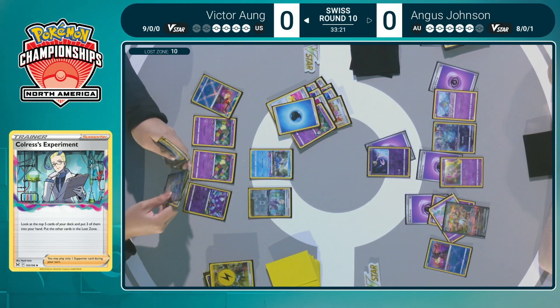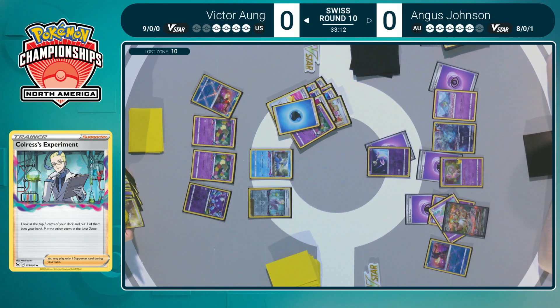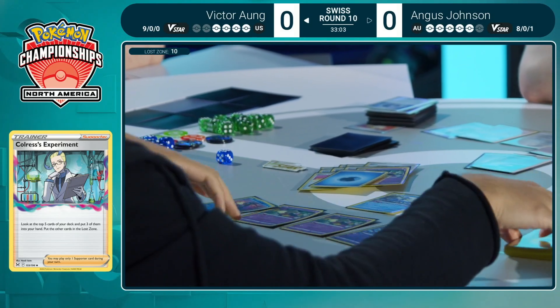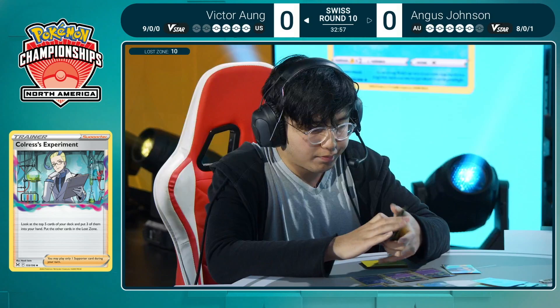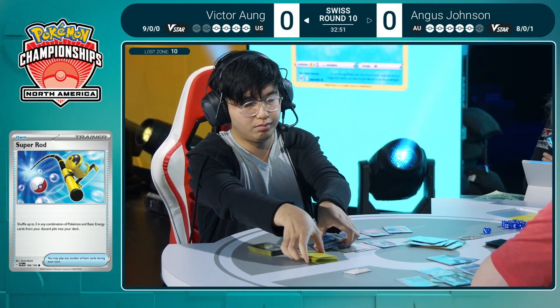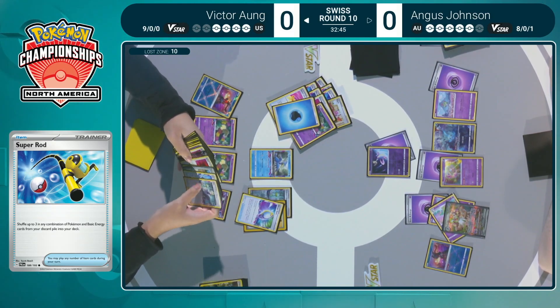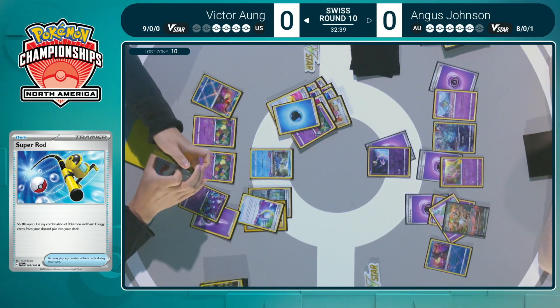It can open up win conditions that perhaps your opponent didn't realize or wasn't playing around. If you're a Gardevoir player and you use Super Rod, you're not usually wanting to put Mew back, but that could end up being costly if your opponent plays Echoing Horn at the right time. Super Rod is in hand as well — probably going to have to play that because there's not a lot of energy left in the deck. A couple of water, a couple of lightning, a couple in hand — need to put these back just to use Mirage Gate. Gets that Psychic, the most important one.